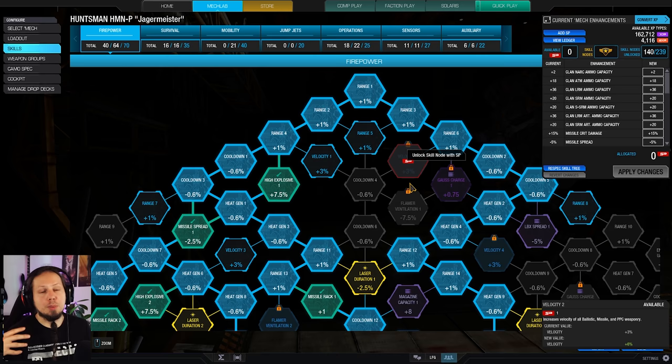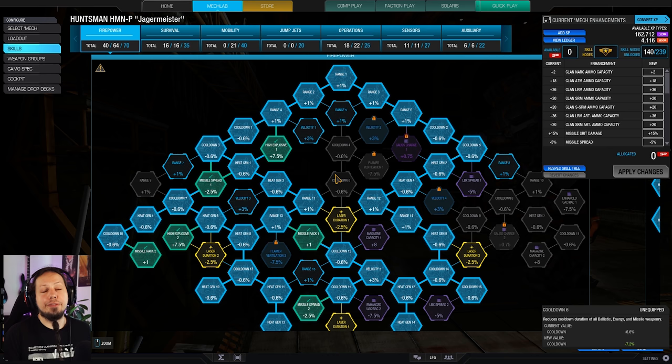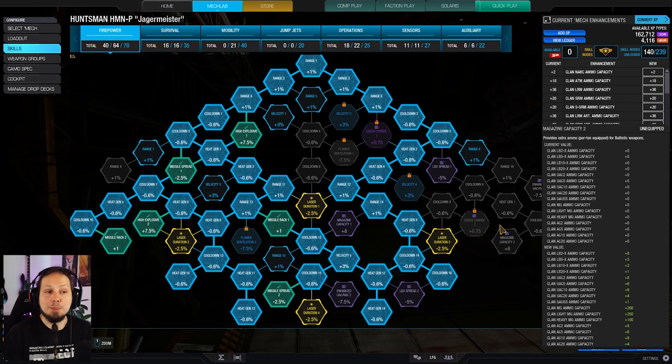In terms of skills, we have a good chunk of firepower because the mech is not even that threatened of getting too much return fire due to its pop-tart nature — we are only exposing ourselves a very brief amount of time. Therefore we can dump a lot of points into our offensive skills. I went for a good chunk of heat gen cooldown, and of course high explosives, missile rags, and missile spread nodes because we are basically a missile mech.